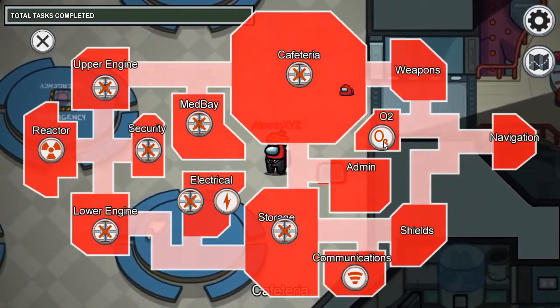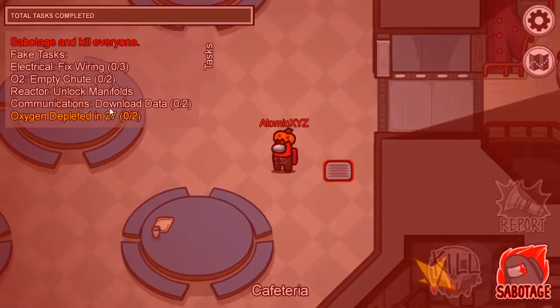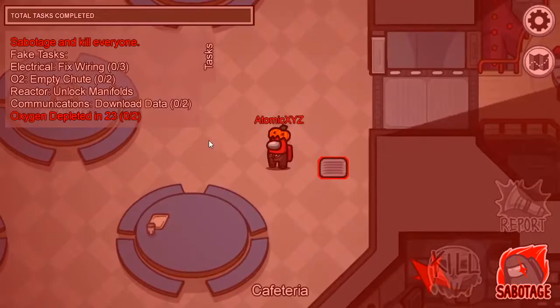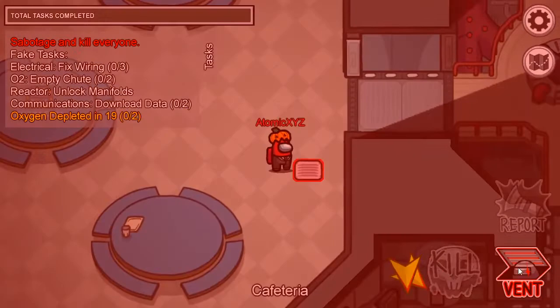So you're going to Sabotage 02 — just click on 02. As you can see, the countdown is going. Once it becomes 1, that's when you guys are going to vent. So we're just going to wait for it to become 1, and that's when we vent.